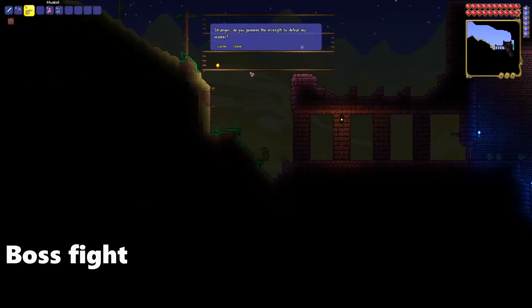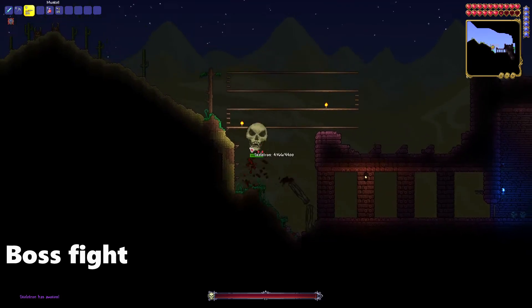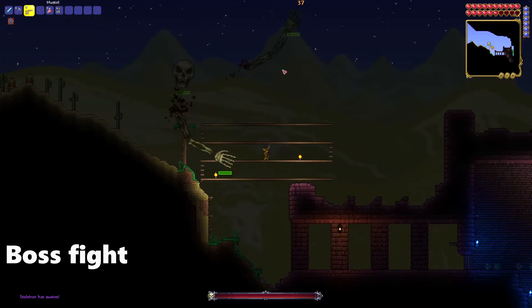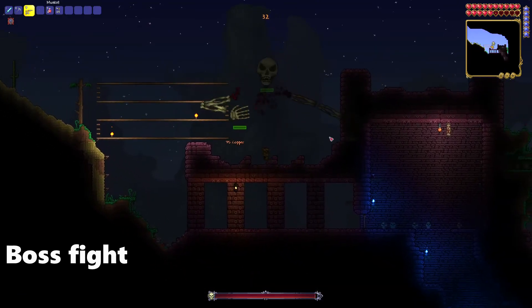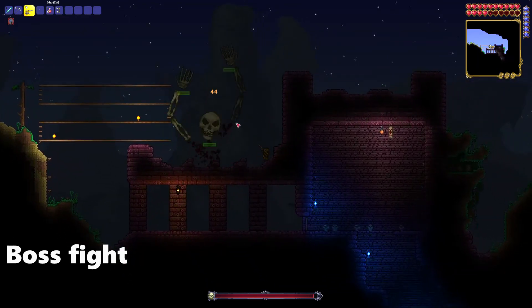Now you're ready for the boss fight. Click the old man and click curse. Remember, it must be night. You must attack the hands first before you can attack the actual skull of Skeletron. If you try to attack the skull of Skeletron, it'll be too powerful and you won't be able to defeat him. You'll have to defeat the hands first.